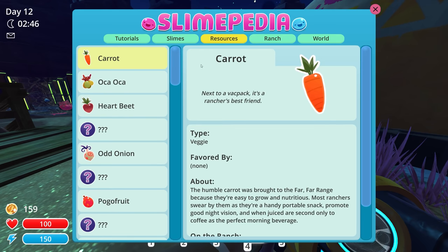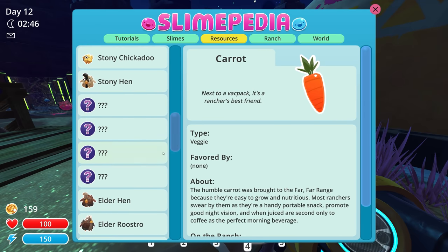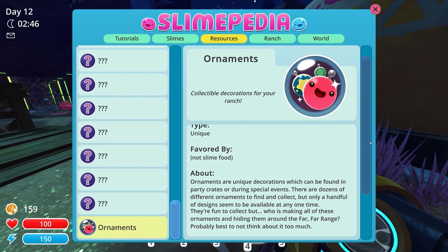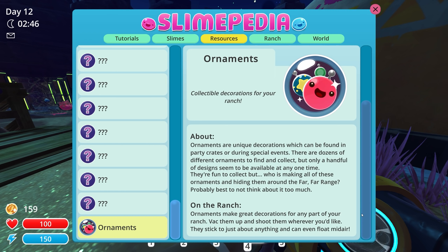That didn't really give us too much information. Is this a resource? Look at all the — I guess we got all the chickens there. There's a Chickadoo Hen Hen — four of them we haven't gotten. One of them's the chicken that we need to give to the Boom Slime as their favorite food. Oh, here we go — ornament info is literally at the bottom. Type is unique — I could actually keep it inside of a corral. Ornaments are unique decorations which can be found in party crates or during special events. There are dozens to find and collect. They're fun to collect, but who is making all these ornaments and hiding them on the far, far range?